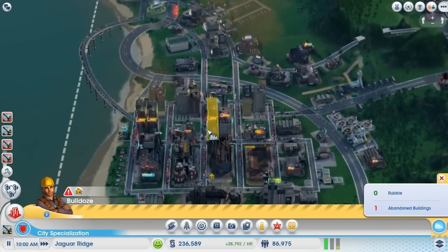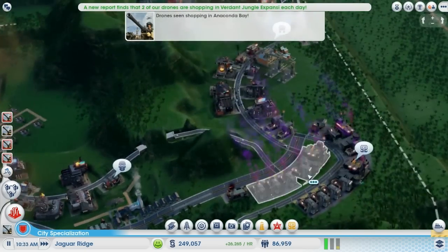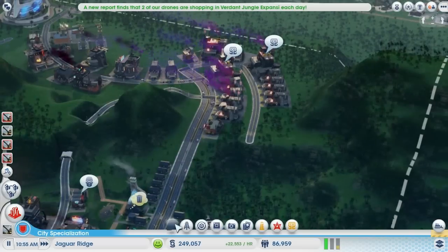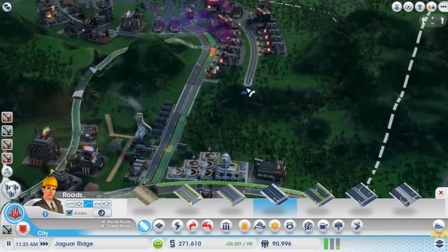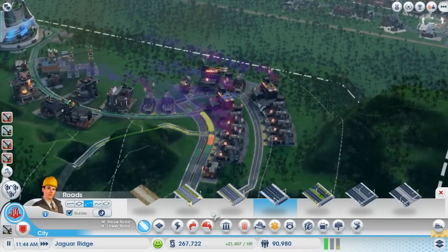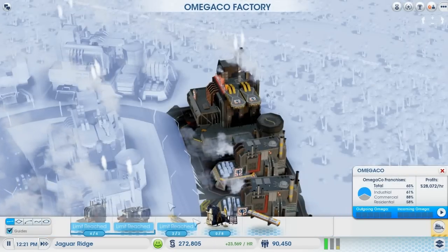Let's go ahead and destroy that one building, which was rather large — it would have been giving us a fair amount of money. Omega is not being delivered to industry. I'll give this a shot. Hopefully that's not going to cause too many problems, and maybe that'll entice some Omega trucks to come along here. Because these guys are not doing a single thing and it is very, very frustrating.